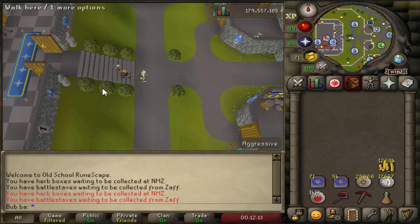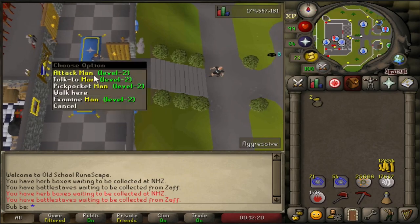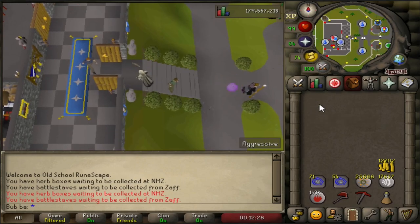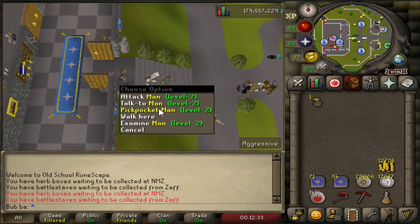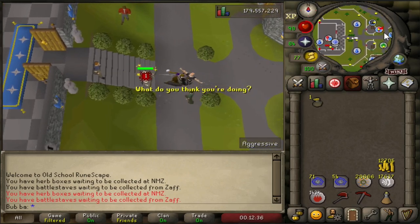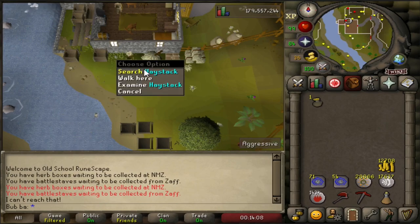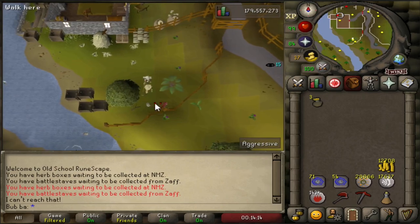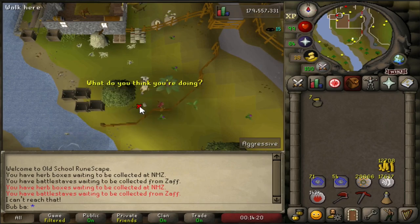Another great consistent money maker you can do literally from the moment you start is thieving. Start by pickpocketing the two men right beside Lumbridge Castle, which is likely your spawn point. Each successful pickpocket gives around 3 GP. Train until level 10 thieving, which shouldn't take long, then move on to pickpocketing the farmer. The end goal in this Misthalin area is to reach the Barbarian Guards, where each successful pickpocket gives 30 GP — you can either camp the farmer all the way from level 10 to 40 or jump around.